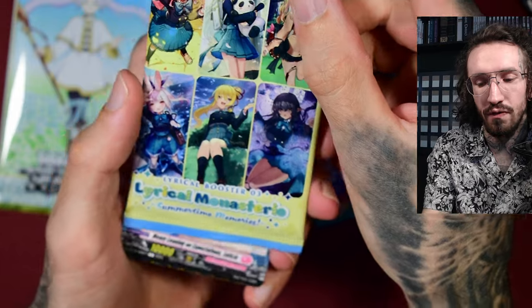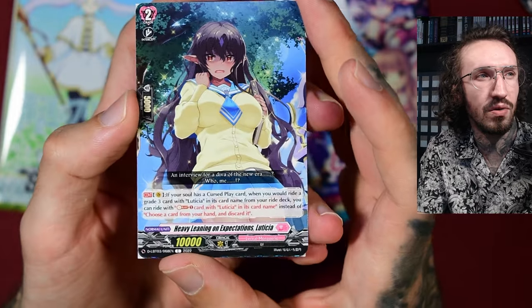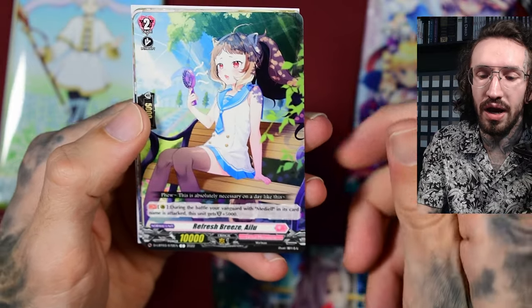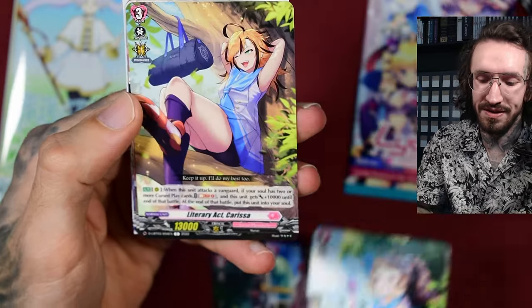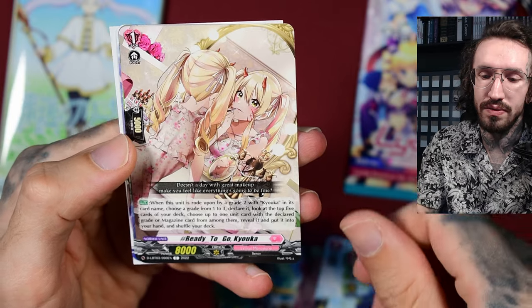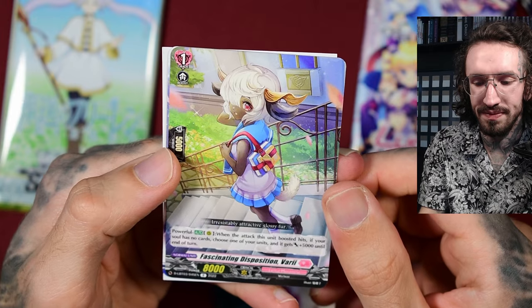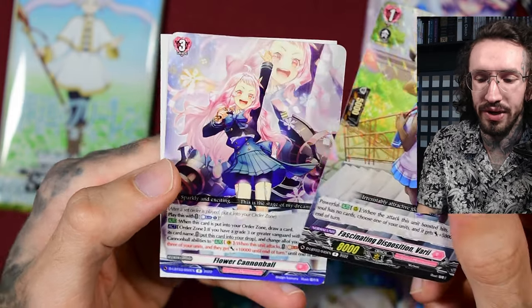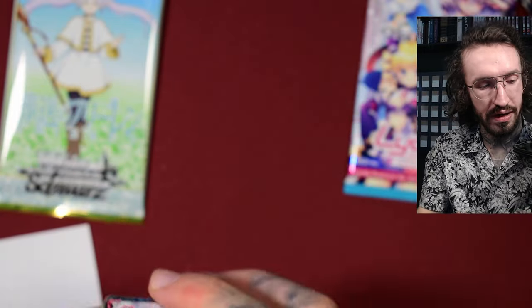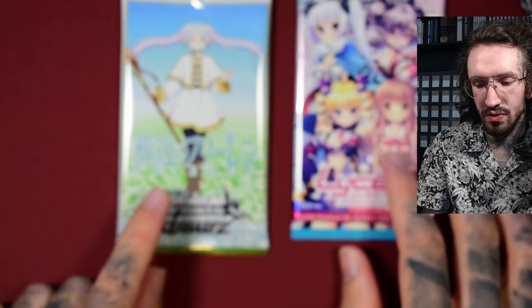Here we have Lyrical Monastario from Cardfight Vanguard, also from Bushiroad. The cards are Yu-Gi-Oh size so they are smaller. These Lyrical sets feature characters with animal features like cat ears — they look very cute and have some great artworks. We got something that looks like a goat — Lower Cannonball — which looks a little weird. But Cardfight Vanguard has some nice artwork and is still active; you can still play with the cards.